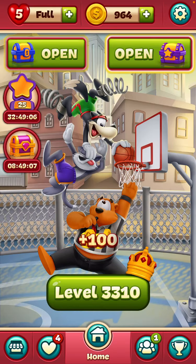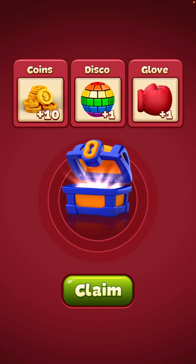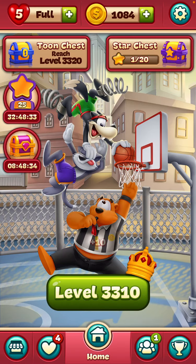Oh look, I have two chests to open — so excited, what's in them? First one is the small chest: twenty, one, and one. Hey, I just used an anvil and now I get it back — thank you! And the level chest: ten, one disco ball, and one punching glove. Need those punching gloves — thank you.